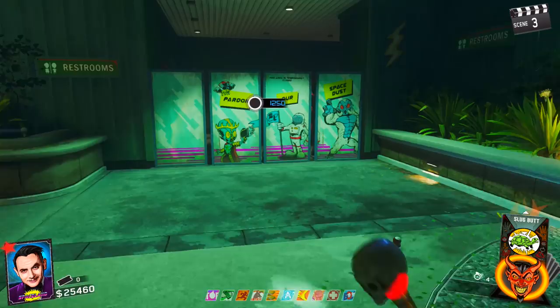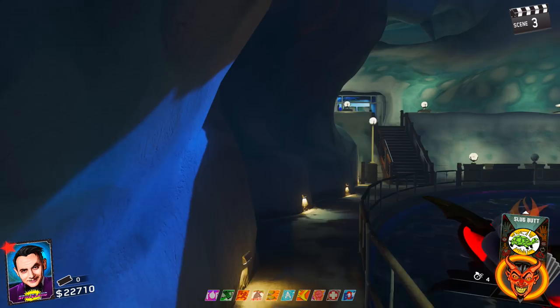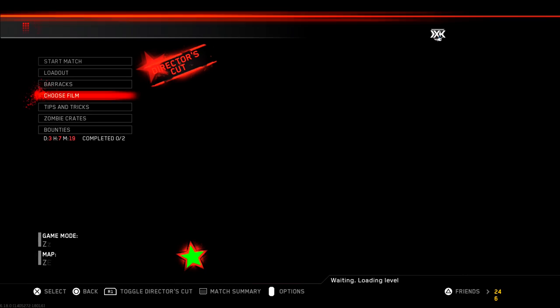We're going to be playing as Willard Wyler in Zombies in Spaceland by typing in a specific code into the game. If you guys haven't already, please smash that like button — we can easily get 2,000 likes on this video. The way that we do this is by typing in a very simple code.